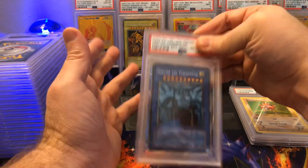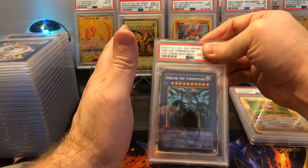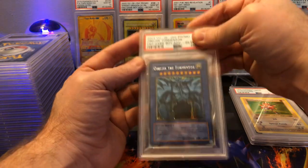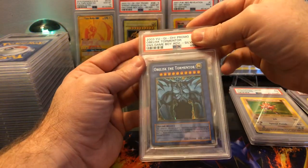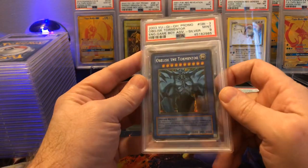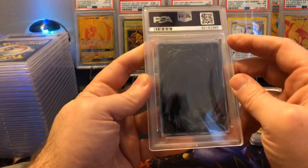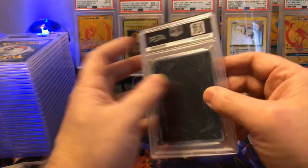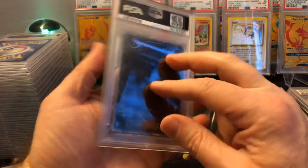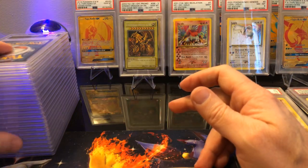The auction was from Hong Kong, and I sent them straight to PSA so if they came back as fakes I could return them and get my money back — there are just so many fakes of these Game Boy promo cards out there. Winged Dragon of Ra Game Boy promo — Gem Mint 10! No way, that's awesome! Next, Obelisk the Tormentor, also the Game Boy Advance promo — Mint 9. That's a little disappointing since I got the Gem Mint 10 on Ra, but still not a bad deal.